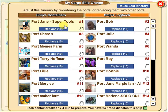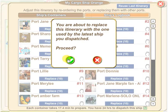I've already set this up to reuse the last itinerary of the ship I dispatched — I want it to be the exact same itinerary as last time. I'm going to click 'Reuse Last Itinerary' so it replaces the current one, and then click Proceed.